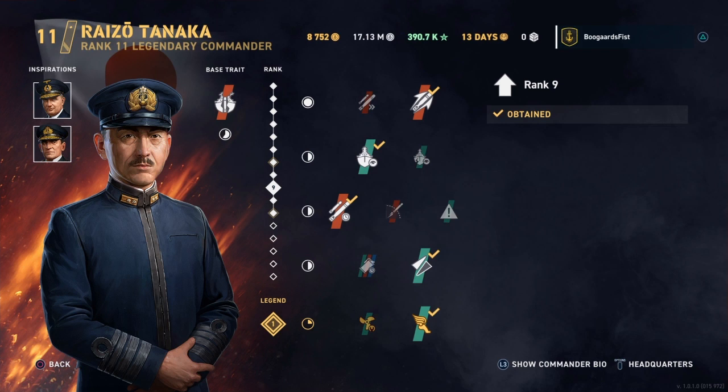They also have really good rudder shift and top-of-the-line concealment. Those are the strengths of the line. The weaknesses are the guns — the reload in particular and the turret traverse. The speed on the Kagero is the lowest at the tier, and for both the Akatsuki and the Kagero, HP is the lowest at the tier. You want to analyze the ship line like this — pick out the strengths to potentially maximize and the weaknesses to potentially mitigate.